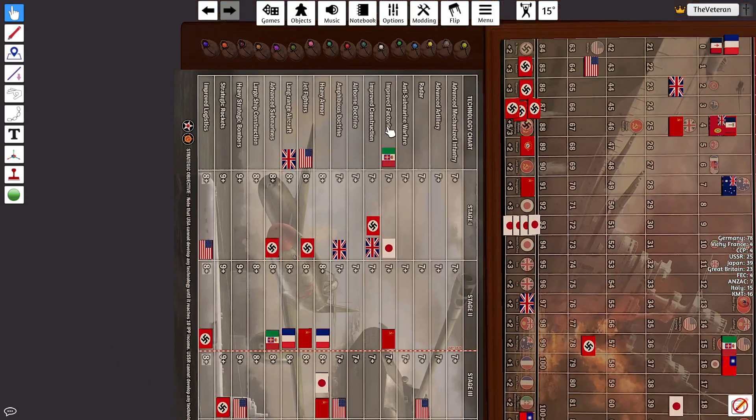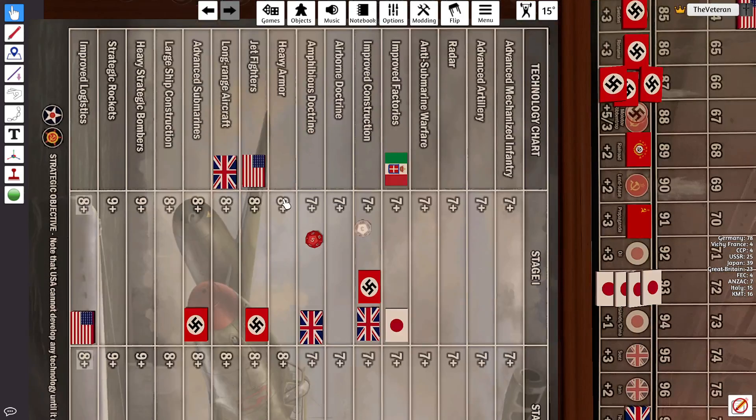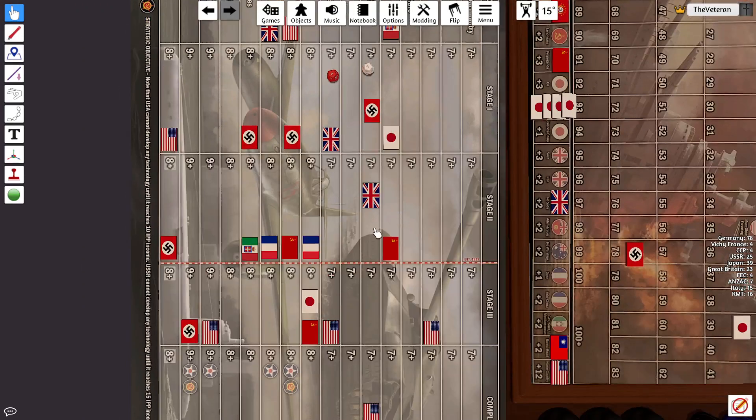Two tech - I started at stage one. I'll be rolling for Proof Construction and Amphibious Doctrine. Make improved construction with a seven, and that's all we need. We're going to stage two.